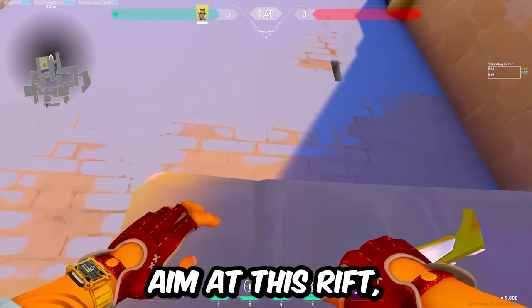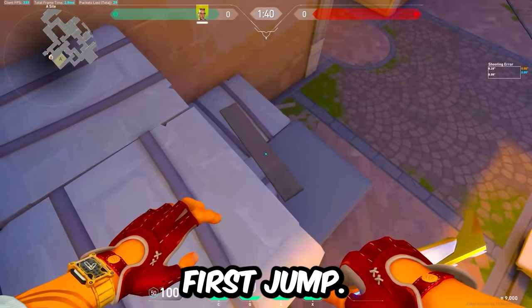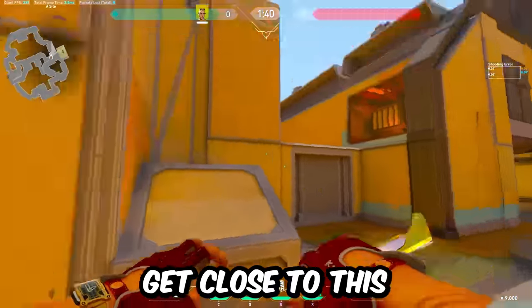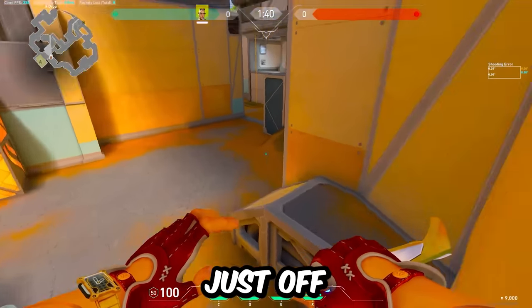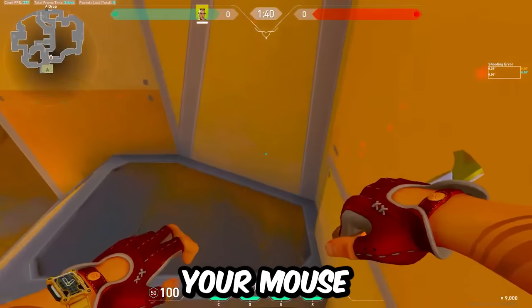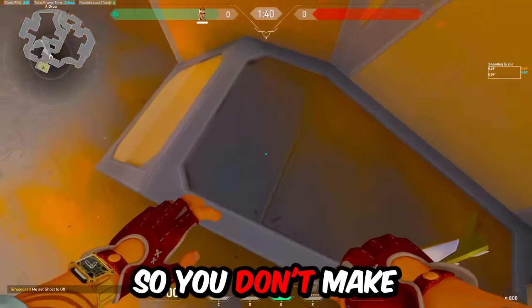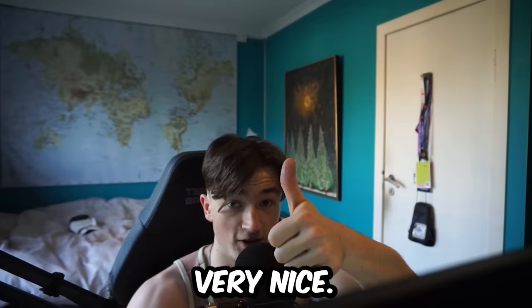For the second Ascent jump, aim at this rift, then at this spot on the wall, and do the same thing as the first jump. For a silent drop from Dish on Fracture, get close to this wall right here and run full speed just off the edge. Then use your mouse to strafe yourself onto this box while holding the Shift key so you don't make any walking sound. Then simply drop down — very nice.